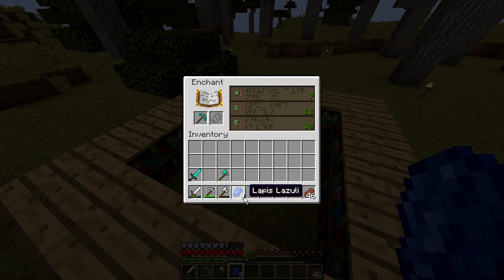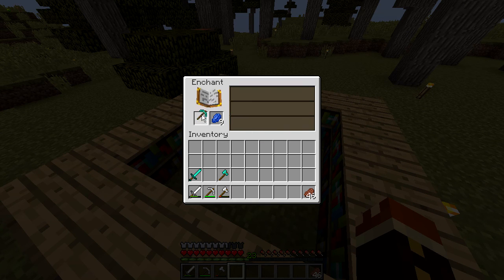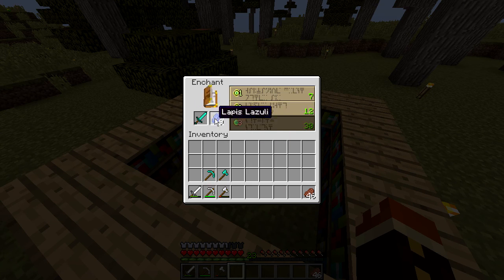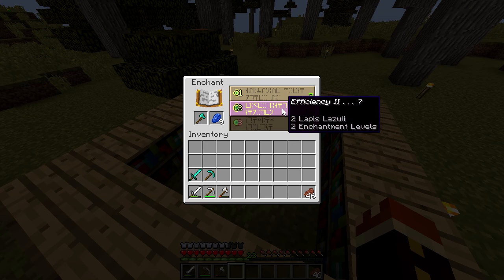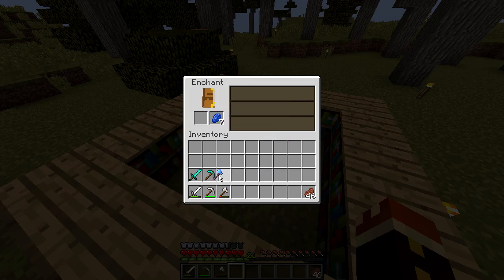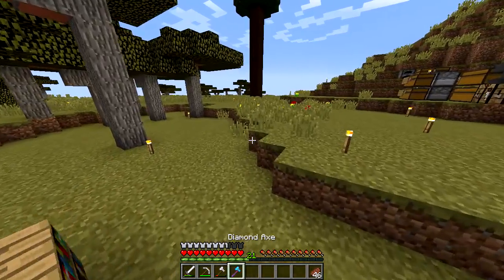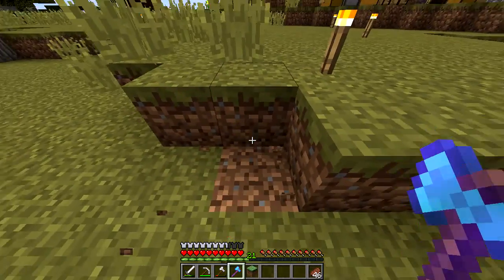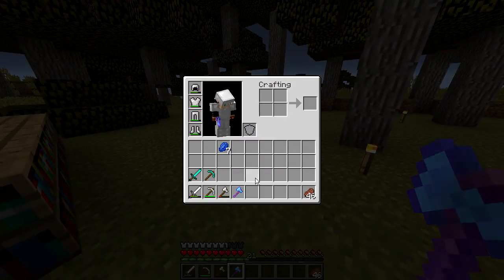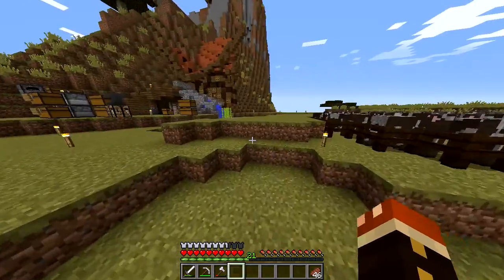Let's see if we can enchant the pickaxe — efficiency two. What do we get on the sword? Smite two, knockback. What about on the axe? Silk touch, unbreaking two, efficiency two — that's pretty good, I gotta say! That means we get grass blocks back, which is neat. And it didn't break — awesome! So we have a silk touch diamond axe now, which is pretty cool.